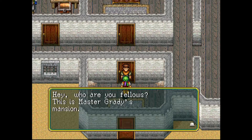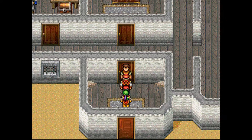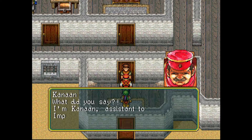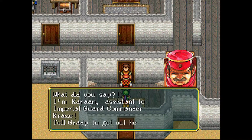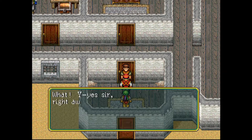'Hey, who are you fellows? This is Master Grady's mansion. You're not allowed in here. What do you want?' 'I am Kanan, assistant to Imperial Guard Commander Craze — tell Grady to get out here.' 'What? Yes sir, right away — please wait a moment.'